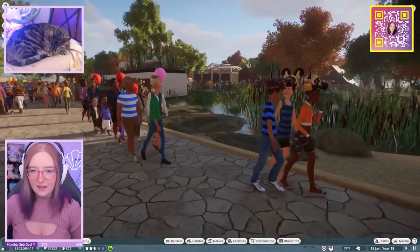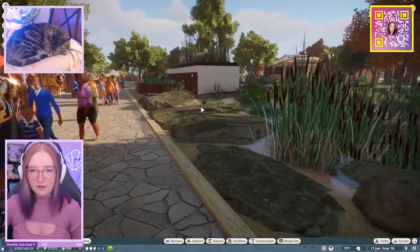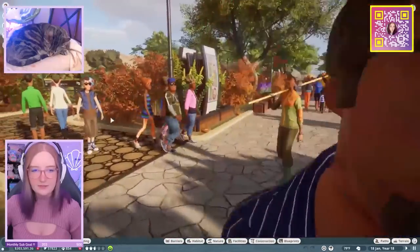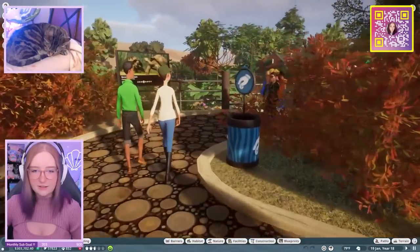So you walk in. I have a little fountain feature. I want to write something up there, but fonts are hard and I haven't figured it out yet. Into the left is our tortoise enclosure, so let's go take a look.